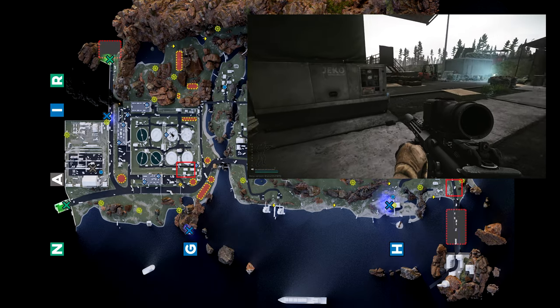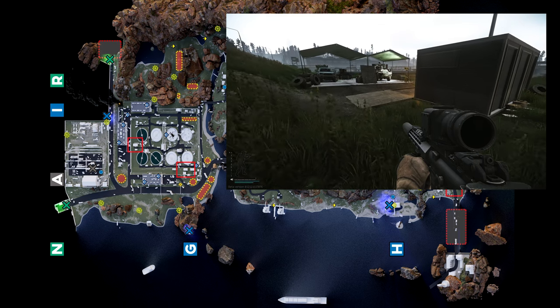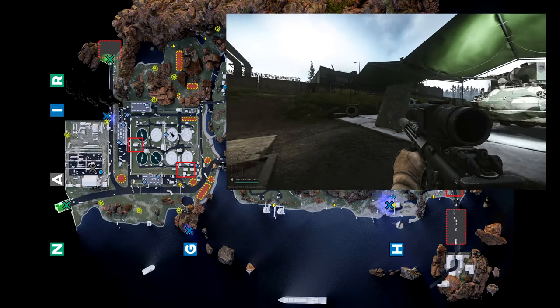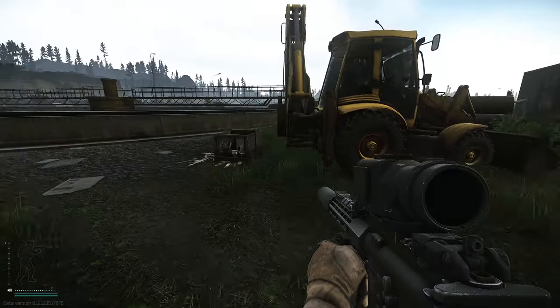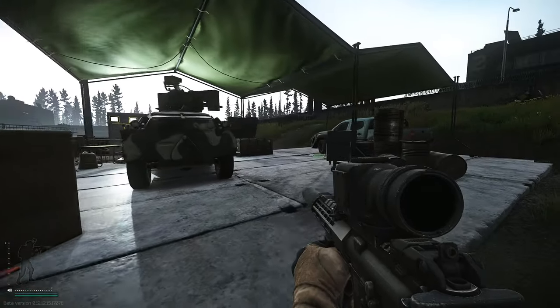The next one is further along in the sewage treatment works, again under a tent, and again a very exposed area — you're very open to PMC traffic and snipers and of course the rogue USECs as well. It's worth noting you don't have to do them all in the same raid; you can do them at your own leisure. If you want to try all four in one raid that's great, but marking just one per raid is fine as well.